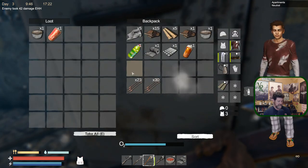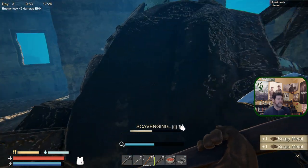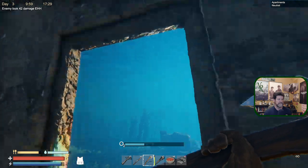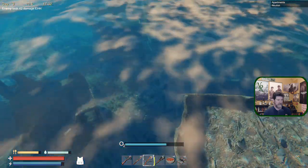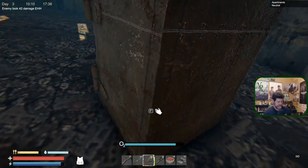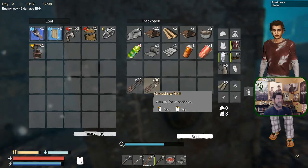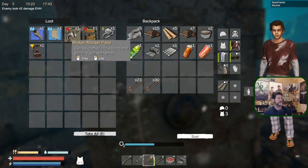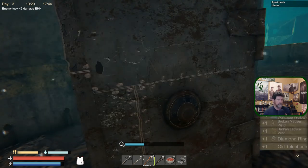If you find enough of these they give you a big boost to your health and energy, so you don't have to worry about sleeping every single night. You can maybe sleep every third night. This safe - you can build yourself eventually at a higher level of your research bench. It's got a real high hit point value. We've got a broken Mauser pistol, a broken tactical vest, and some blueprints.